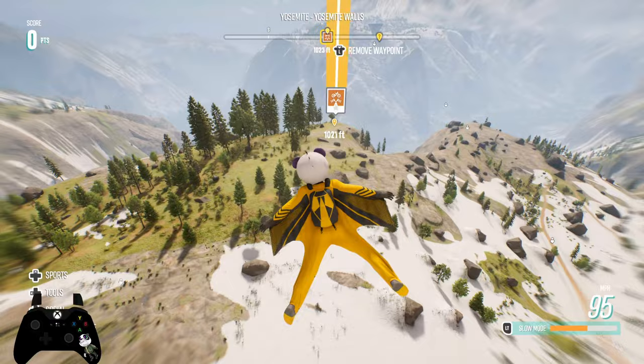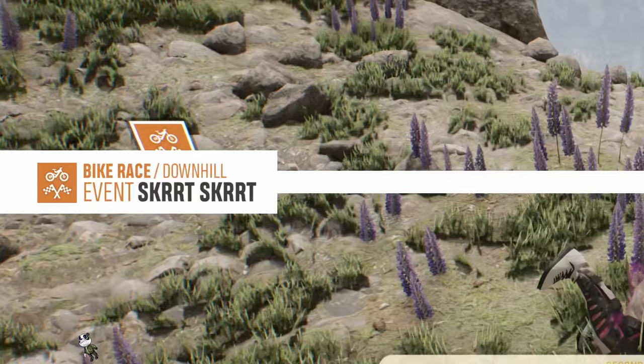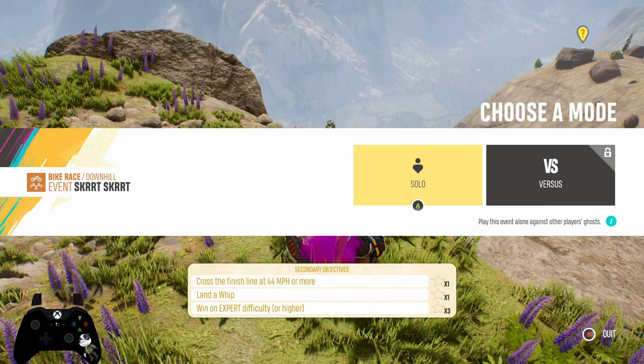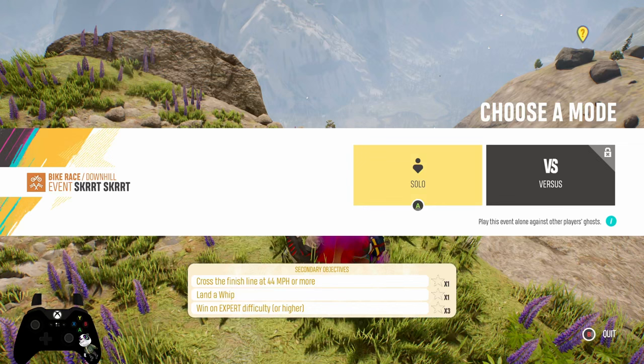The bike is pretty godly. I found a new event — something different, something I haven't done at all in this game before. Let's look at these objectives: cross the finish line at 44 miles per hour or more, land a whip, and win on expert difficulty. I think we can manage this one — I have no experience on this event at all.